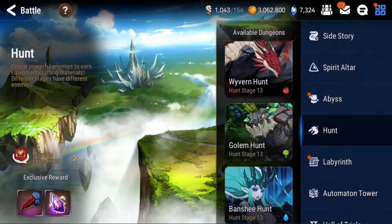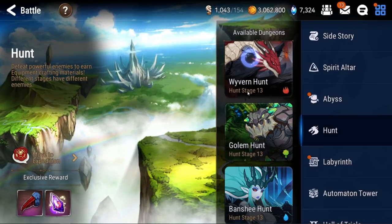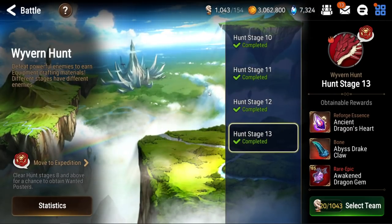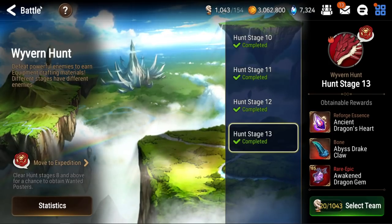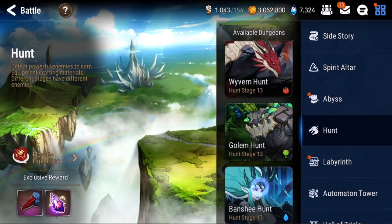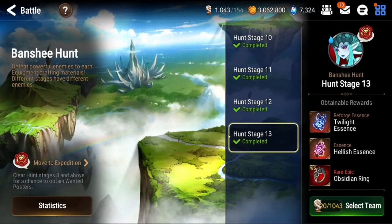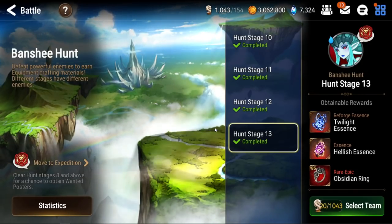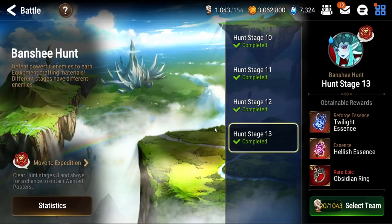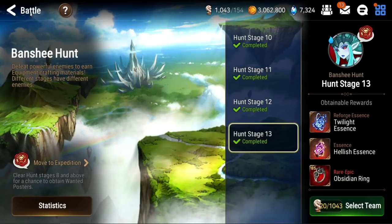What's up summoners, Claire here. From the day that you start playing Epic 7, you are told that the only hunt you should ever worry about and focus on is Wyvern because speed is king. What I'm here to talk about is that while Wyvern is an incredible hunt and the place you will be spending a majority of your time, there's another hunt that you should not be ignoring that is becoming increasingly more popular, particularly for late game players in PvP. And that is going to be none other than Banshee 13. So today, we'll talk about what makes Banshee 13 so good and the sets from Banshee so powerful, as well as why it has become so popular now.